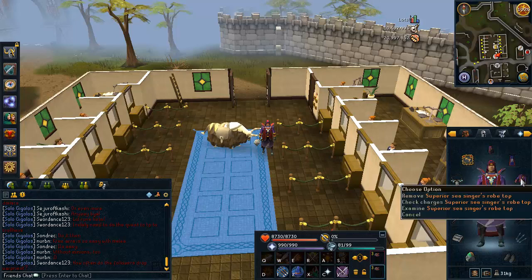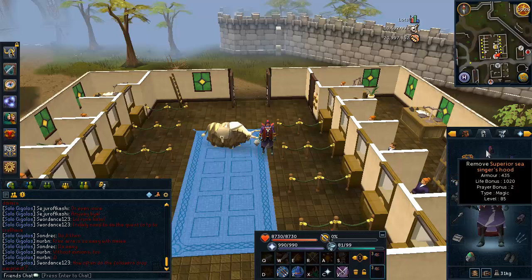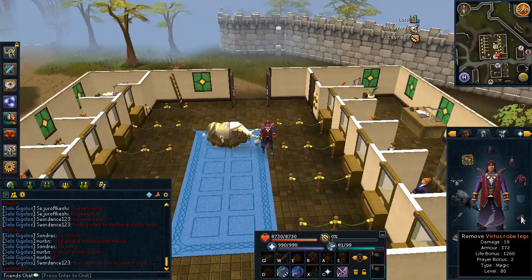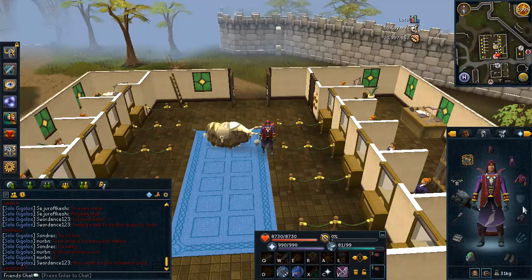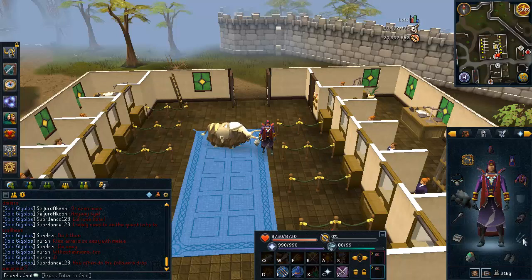I'm wearing Seasingers — you can switch this out for Barrows armor or RMs. If you don't have Seasingers, I'd recommend RMs if you can't afford Virtus. I'm also wearing Virtus Roblegs because they act as a Zamorak item, so you won't be attacked by any God Wars creatures in the dungeon. If you don't have Virtus Roblegs, just equip a Zamorak arrow and you won't be attacked by any minions in the Zamorak fortress.